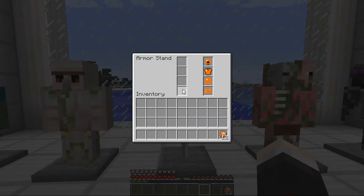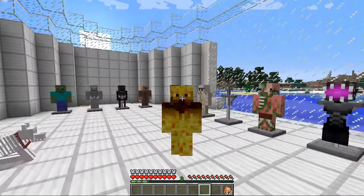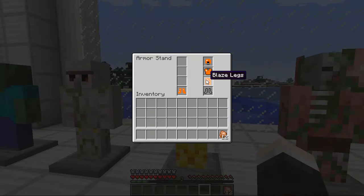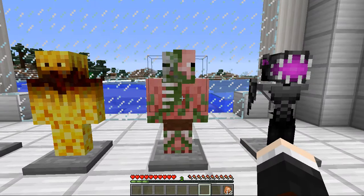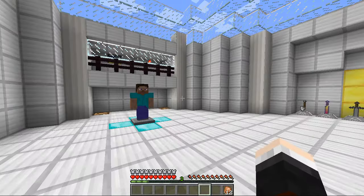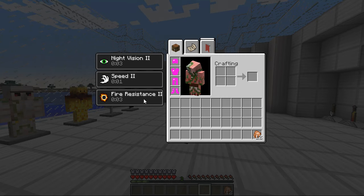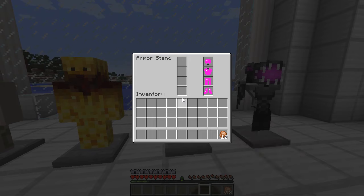Onto the blaze armor, which is really cool — it gives you night vision, jump boost and fire resistance. It's cool to see a blaze without all the rods flying around, but it would be really cool if flying could be a feature in the future. Then we have the zombie pigman armor — the nether cousin. You look like a little pigman, and you get fire resistance two, speed two and night vision two.